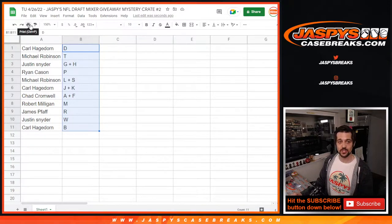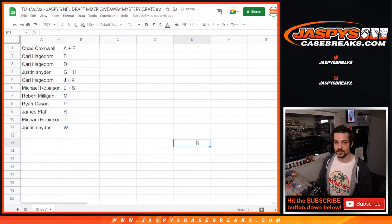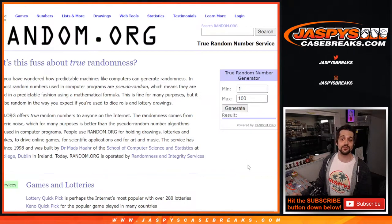Alright, so let's print this out. First we're going to alphabetize these for you guys, and then we are going to pick a box one through ten. Even though we have nine, we did box seven already, so if we get seven again we'll just redo it. This is to pick a box right here for you guys — we got number two.